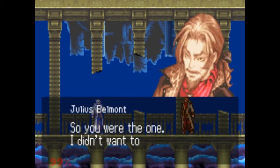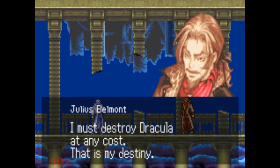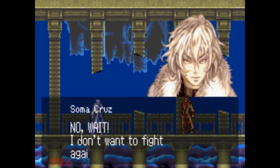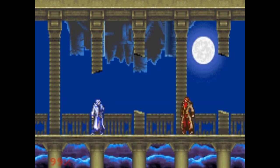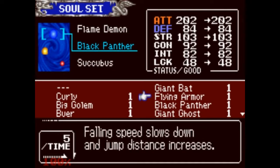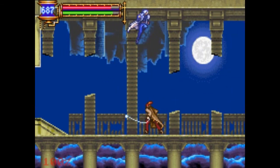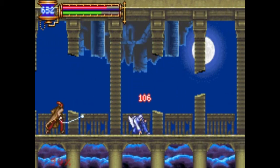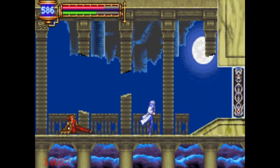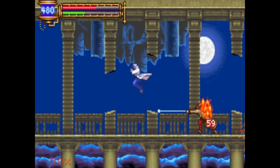Oh hi Julius. Yep, you are a Belmont. Makes sense. Welcome to die. Julius is quite a fight. He's pretty much like any other Belmont - he uses a whip, sub-weapons. He starts using sub-weapons kind of halfway through the fight. But right now he kind of just relies on his whip and slide kicks, flying kicks. That's really it.